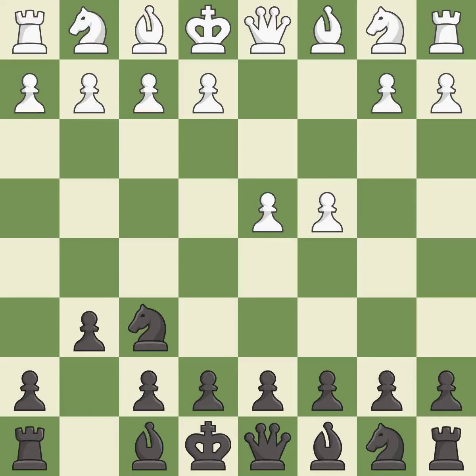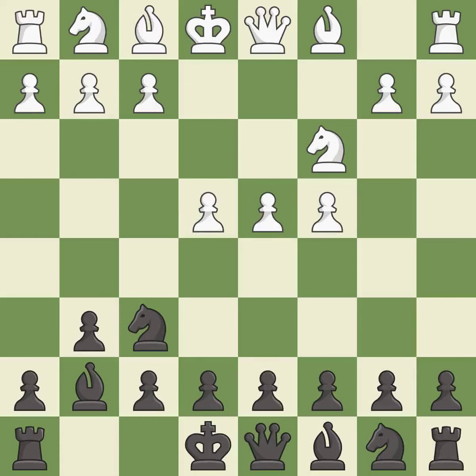The King's Indian Defense prepares to develop the bishop to g7, allowing white to build up a strong center which black will later try to undermine. Nc3 prepares the e2-e4 pawn push and helps control the d5 square. Bg7 puts the bishop on the long diagonal in a move called a fianchetto. e4 takes full control of the center.